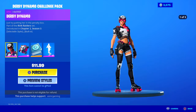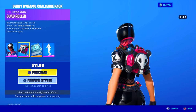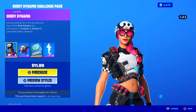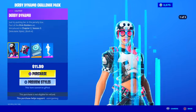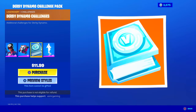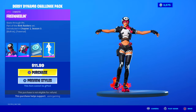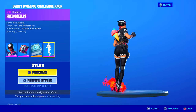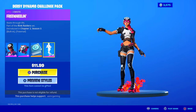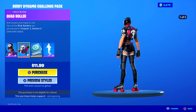The Derby Dynamo Challenge Pack is still here — not sure how long they're going to keep it. The skin has four edit styles and comes with the Quad Roller Back Bling, which also has three edit styles. There are challenges for 1,500 V-Bucks. There's also a cool built-in emote called Free Willin', which is probably my favorite part. I really wish they included it separately, but hey, you get a really cool emote with the skin.